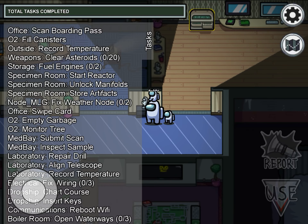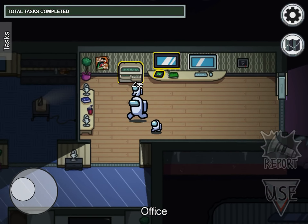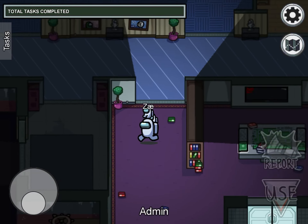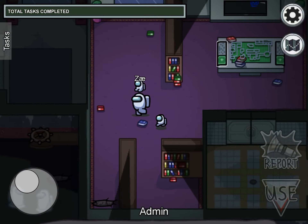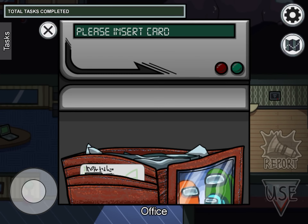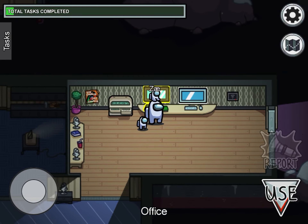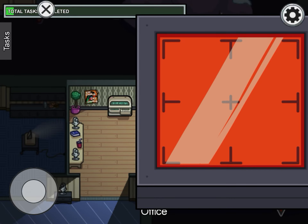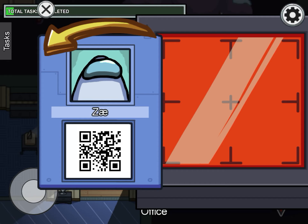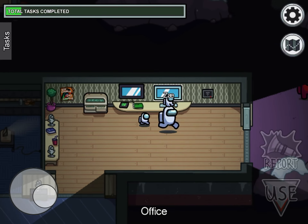I have all the tasks listed, but we're going to close that because it blocks the way. First we're going to do the ones in office because it's near to us. This is just scan boarding pass — it's easy. Just make sure it doesn't go too slow or too fast. This one is easy too. You just press this arrow and it shows your name on it, like a credit card. Press the arrow and drag it right here. Task completed.